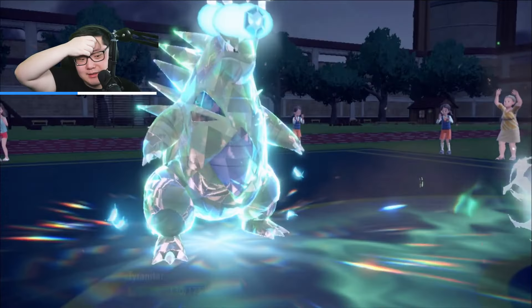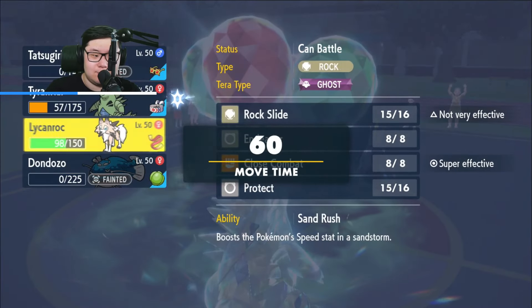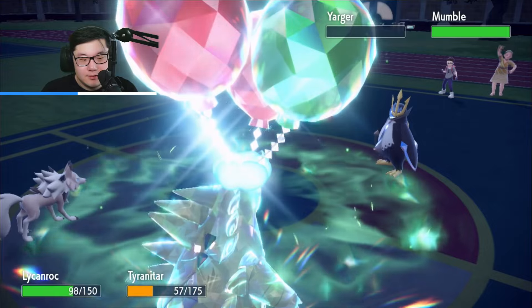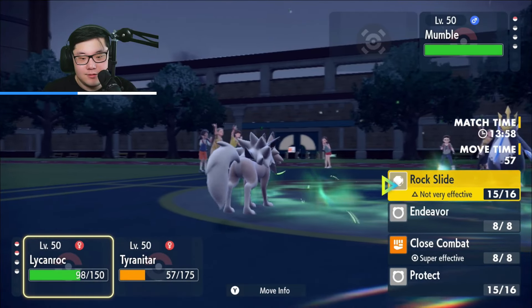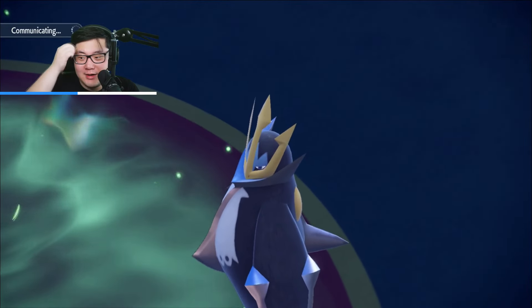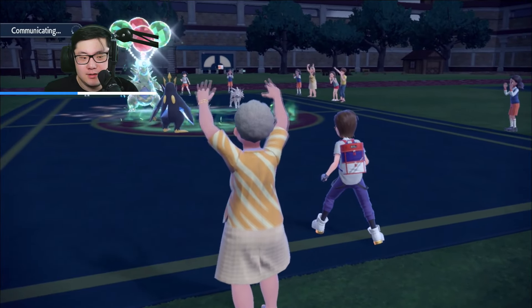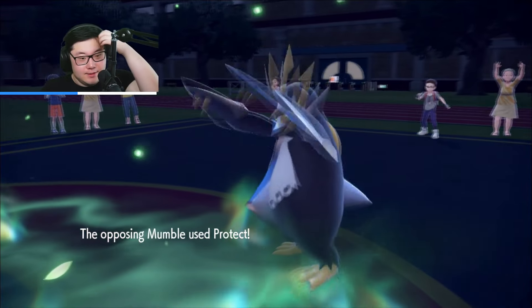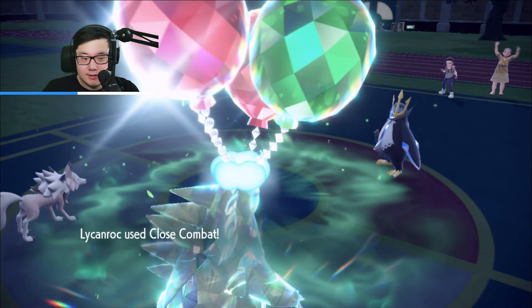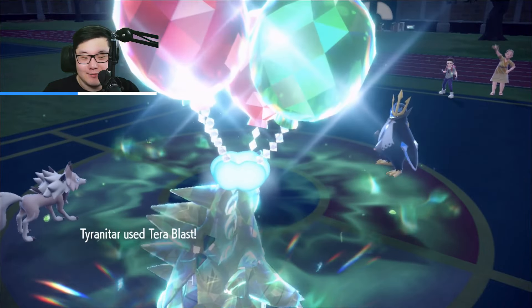Flash Cannon — Tyranitar should tank. We did risk a crit there, but since Sand subsided we were going to survive. Now we can go for Close Combat plus Terra Blast into the Empoleon and pick up the knockout there. It protects to scout for a Protect, which is fair. Lycanroc actually, ironically, gets more Grassy Terrain recovery. So I do have a weaker Endeavor as well. We're locked into Terra Blast.